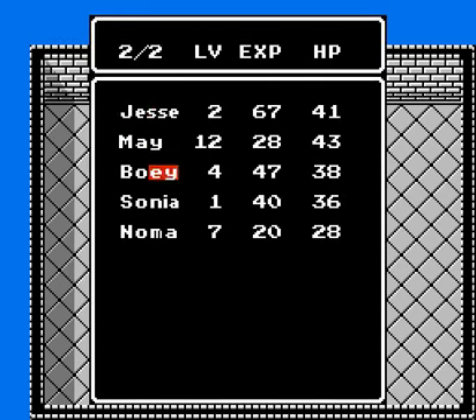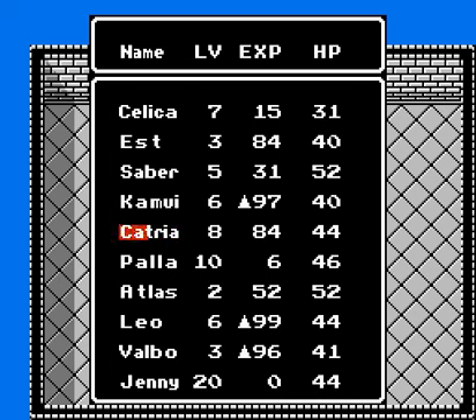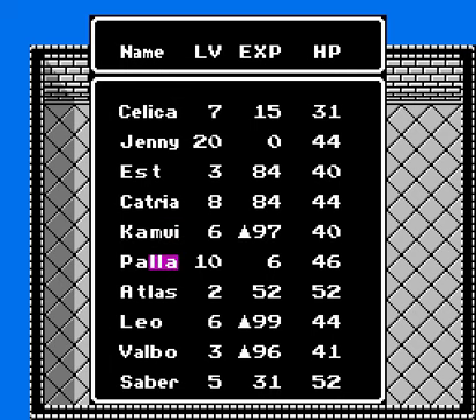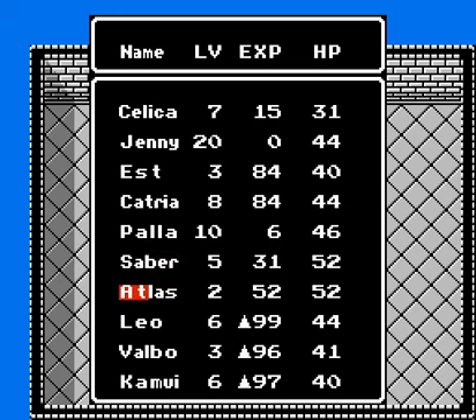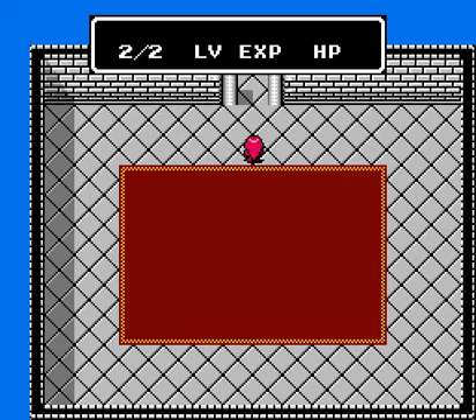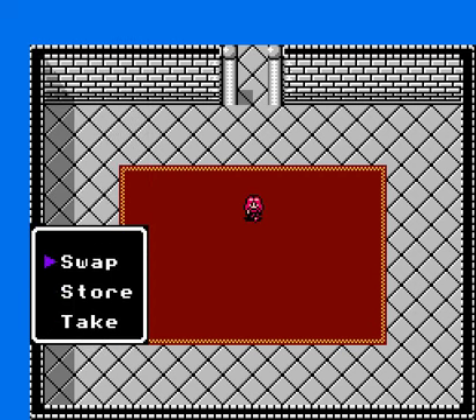Let's have a look at what our party should be and get it sorted out. We need Jenny - I'll put her right after Silica. Est Catria power. We want Saber, of course. We probably want Atlas, just because he has cavalry. I'll bring Valbo - he's decent. Kamway I'll probably take as well, because he's the better of the two Demon Fighters. Sorry Jesse - I'm probably just going to trade off that item.